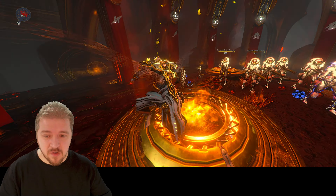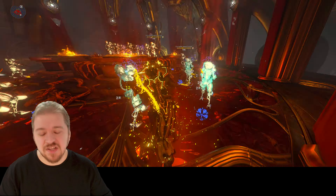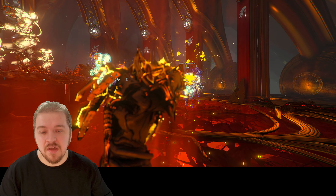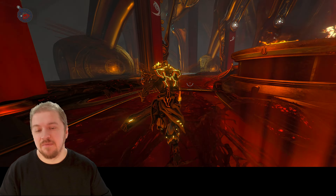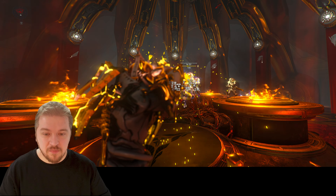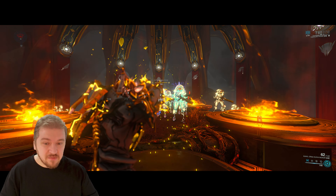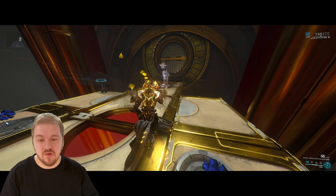The weapon also chains to two additional targets, doing 50% of the initial damage. Adding punchthrough does not mean you'll get additional chains, but it does mean your primary beam will go through multiple targets — if you've got a clump of enemies, that's definitely a smart idea. Outside of that, there's really nothing to complain about. You point, you shoot, there's no recoil, no waiting around, the reload time is quick, the magazine is 77. When it comes to usability, the Kuva Nukor is definitely one of the better weapons in Warframe.